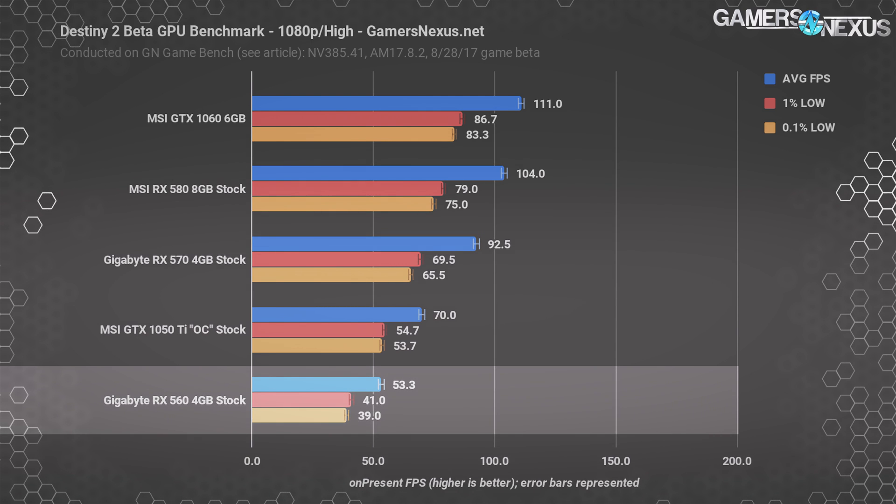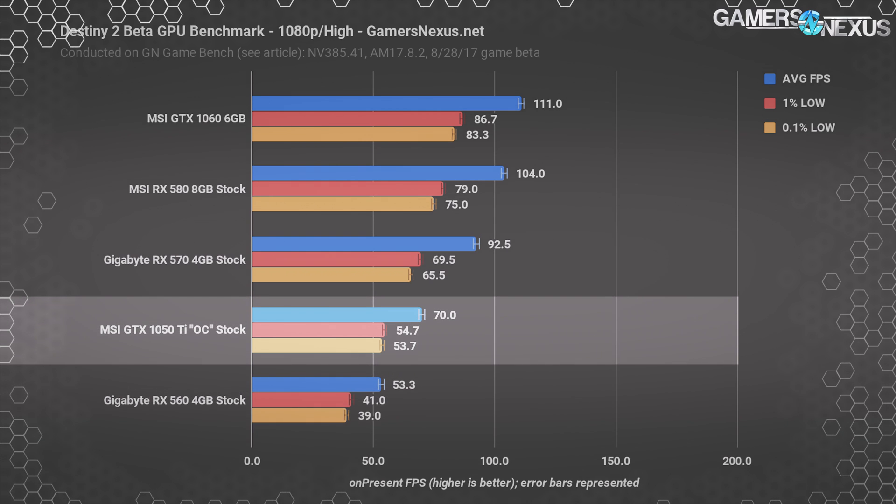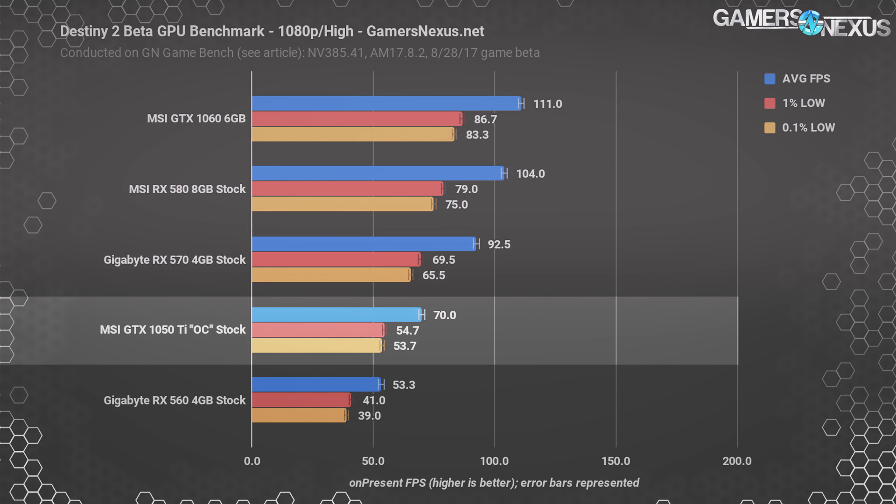The RX 560 improves by about 10 FPS, or 26%, and the MSI GTX 1050 Ti improves by 22%, climbing to 70 FPS average. Remember, we're roughly plus or minus 6% to multiplayer performance depending on settings, maps, and things like that, so we're in good company at this point. This test was more relevant for these lower end cards — let's move along to the higher end.